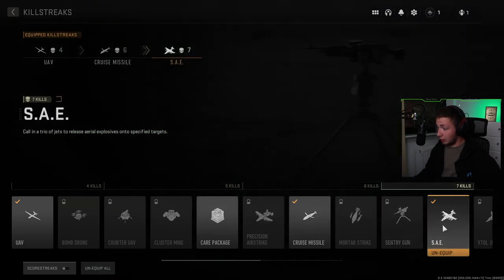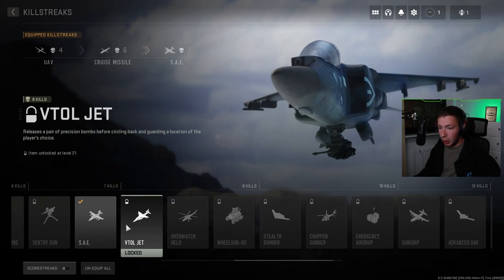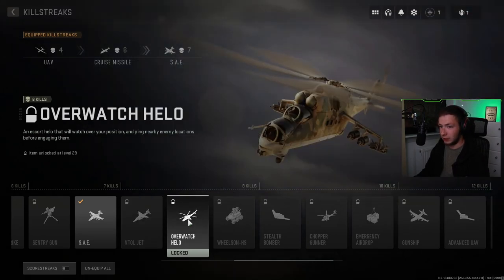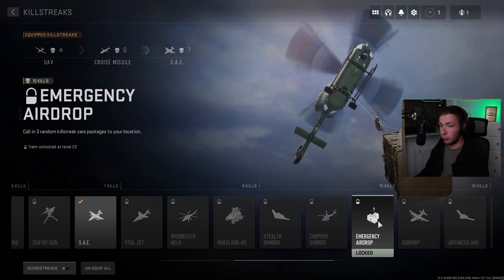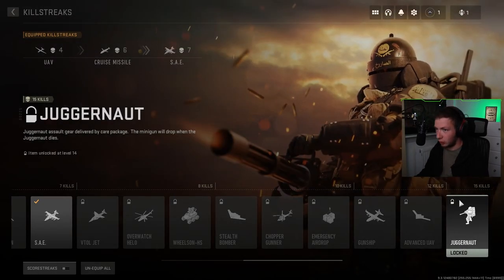There are incendiary-based rounds, which is interesting. SAE calls in a trio of jets to release aerial explosives onto specific targets. We got a lot here. The VTOL jet releases a pair of precision bombs before circling back and guarding a location of the player's choice. Overwatch helo is an escort helicopter that watches over you and pings nearby enemy locations before engaging. There's also a remote-controlled amphibious vehicle with auto-sentry capabilities, a stealth bomber, chopper gunner, emergency airdrop for three random killstreak packages, a gunship, advanced UAV, and the Juggernaut.